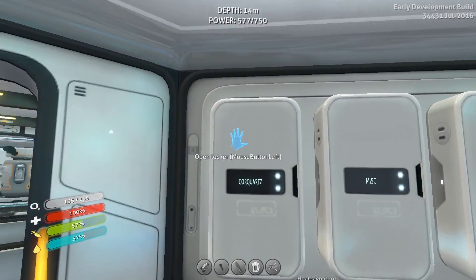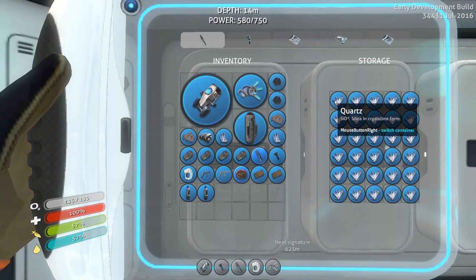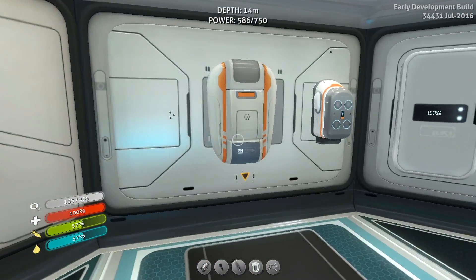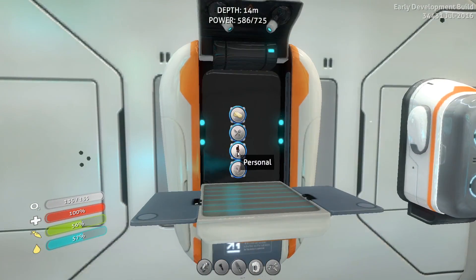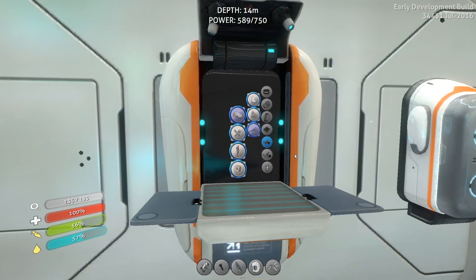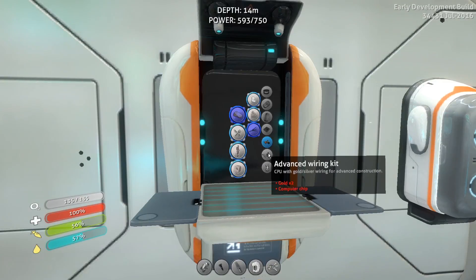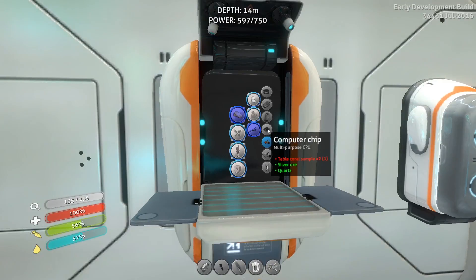Quartz - I do need quartz. Let's grab a couple of quartz. I needed more than one table coral, didn't I? Almost positive. Wait a minute, what am I making? Computer chip. Yes, I need one more.